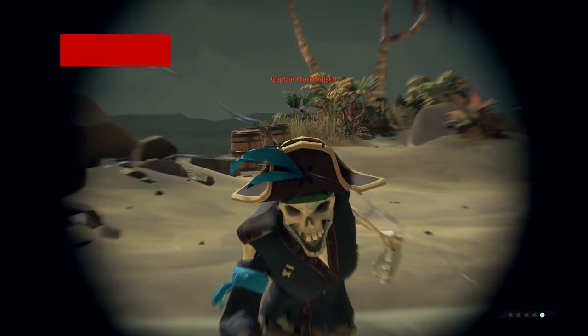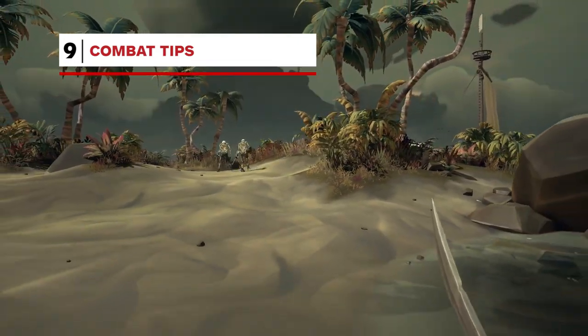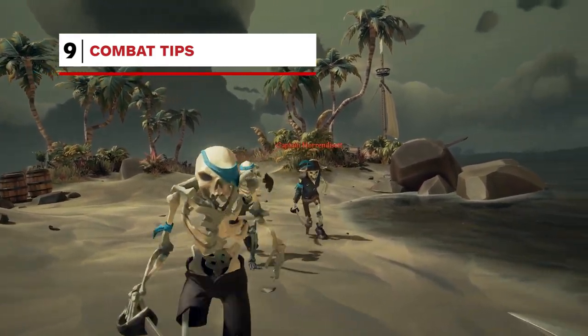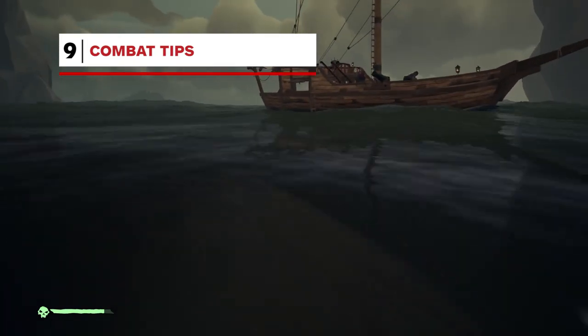The ground combat in Sea of Thieves is fairly bare-bones, but there is some strategy to utilize here. When taking on a group of skeletons, instead of just recklessly mashing your attack button, kite the skeletons around. Once you've got a good group of them, hold the right trigger and hit them with a devastating lunge. You can also use your lunge attack to travel through the water quickly.